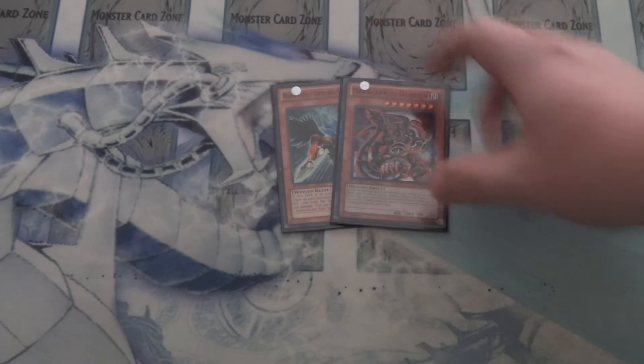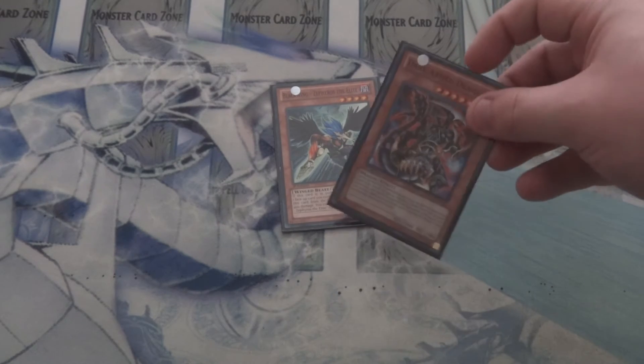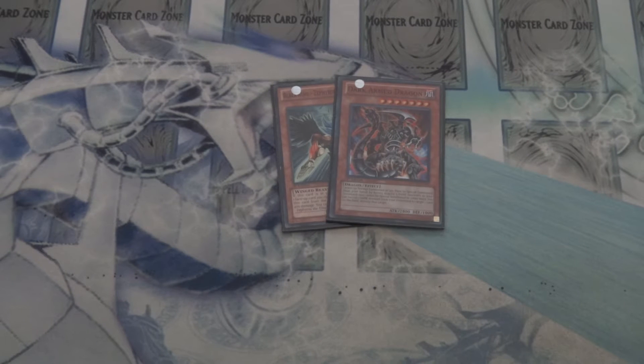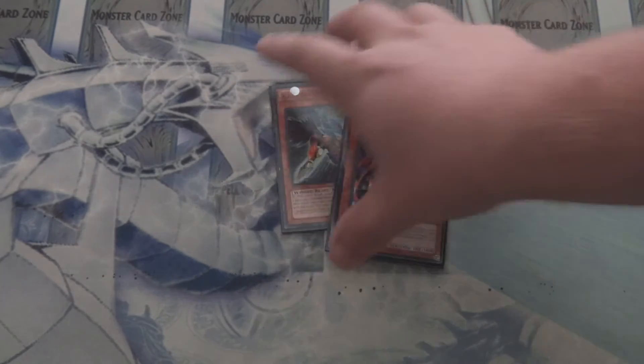And then for the other part of the deck that makes this able to OTK is the main guy right here: Dark Armed Dragon. The level of dark attribute control in this deck is insane — whether it's Absolute King Backjack's effect, Zephyrus' effect, or some other monsters we'll get to in a second. Dark Armed Dragon is phenomenal in this deck and provides most of your OTK plays.